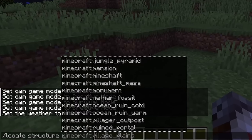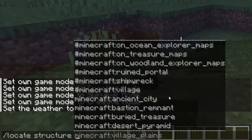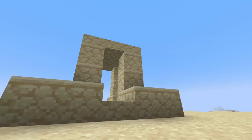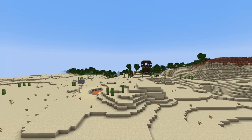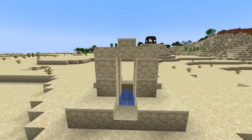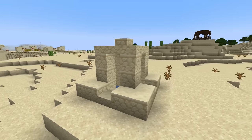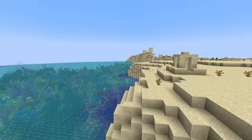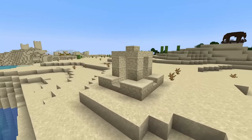In second place is a structure we never think about because it's easily forgettable — so forgettable that it is the only structure you cannot locate with commands. That being the desert well, which can be found scattered throughout the sandy terrain of the desert biome. Whenever I see one I always question why they exist. Many years ago I thought desert wells meant there was a ravine underneath because of the times I stumbled across one by mining straight down in the middle, but apparently that was just luck. The blocks making it up provide no value, as sandstone is easily made from sand and there is almost always another source of water nearby.